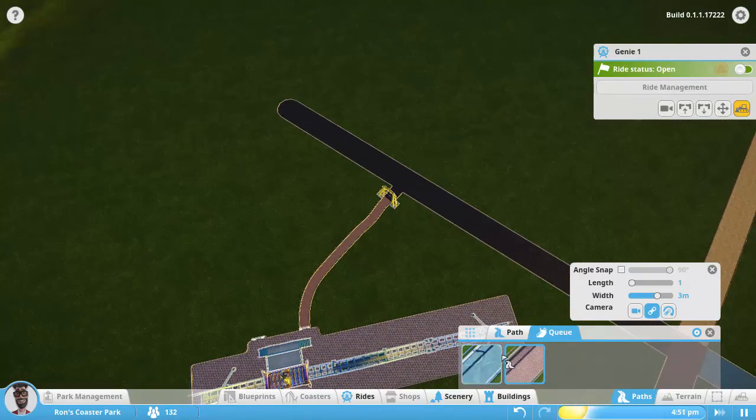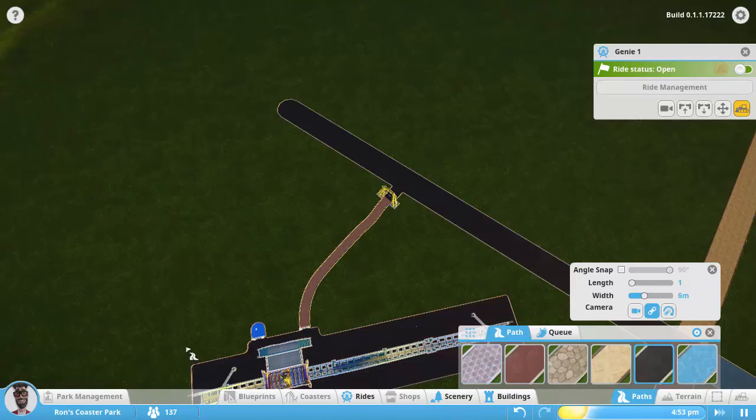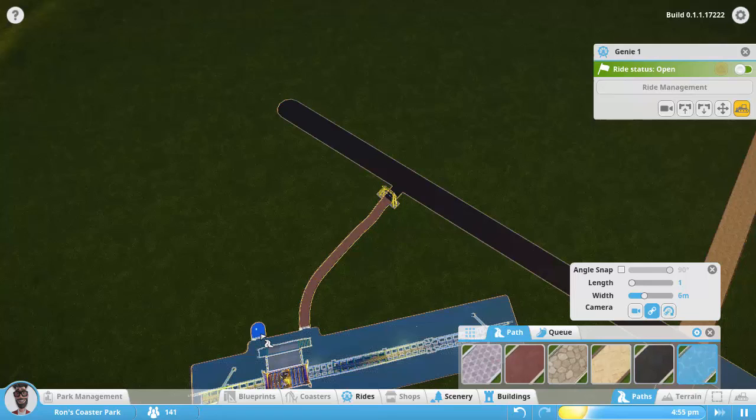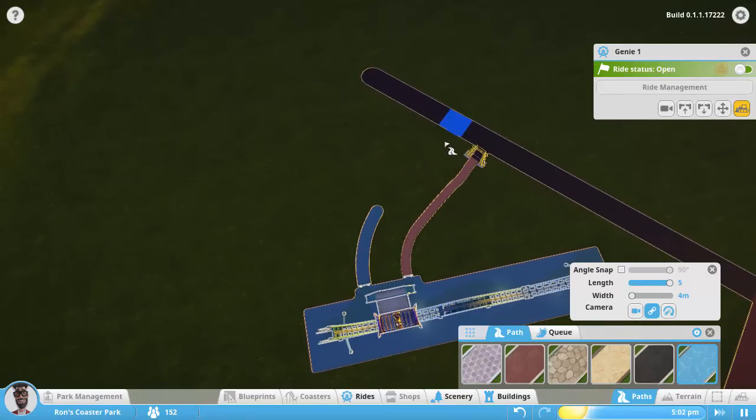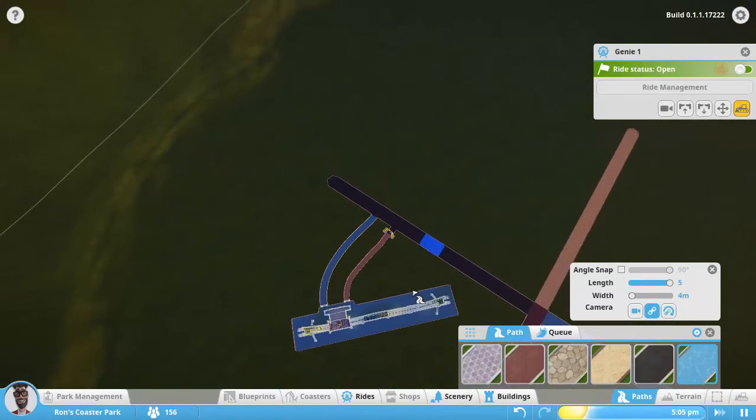Turn it on. They can't get out, so we might as well give them a path to get out here. When you connect the path to the exit, see how the whole thing changes? So let's use the blue one here. Let's use it really long and a little smaller on the width. There we go. So that one's in place.